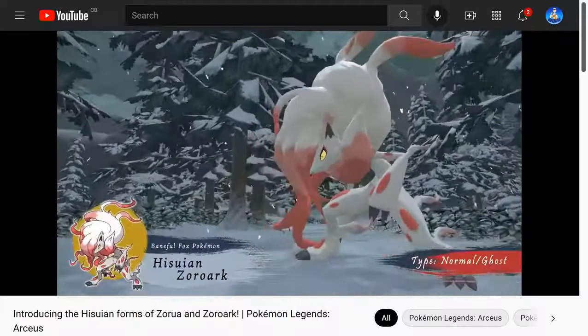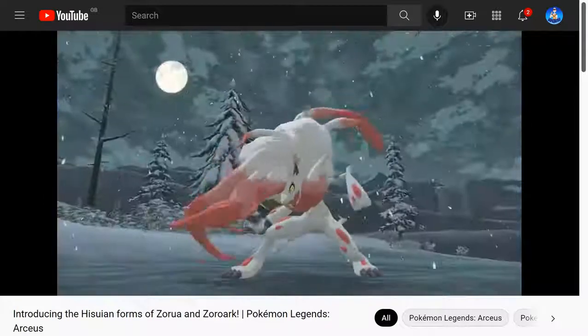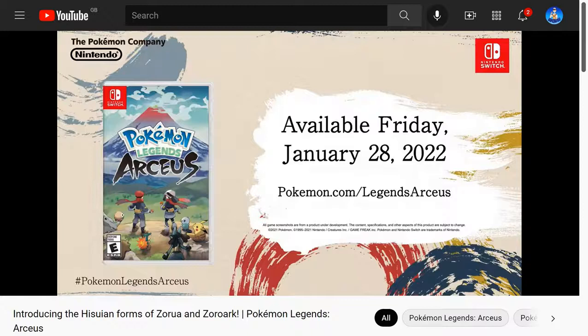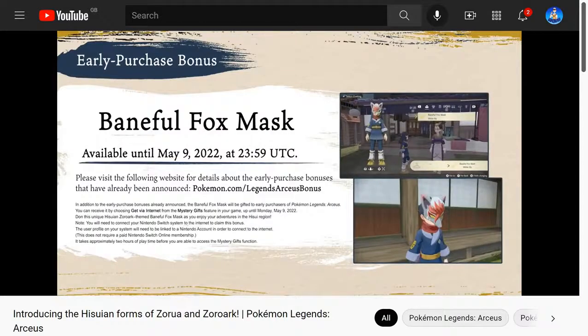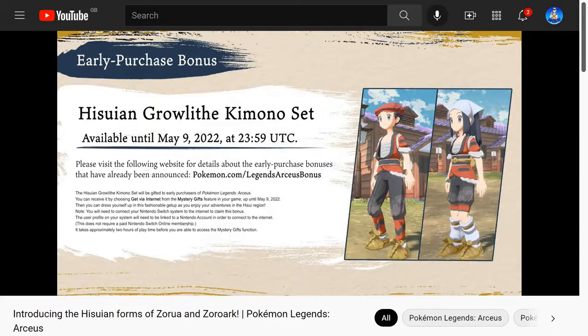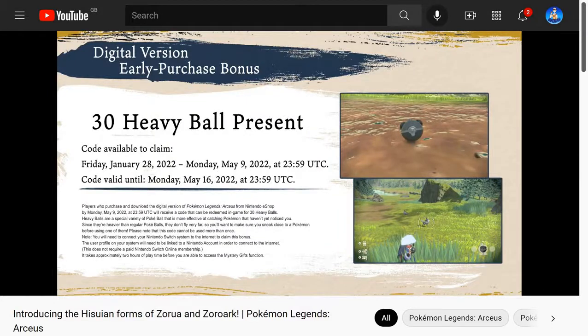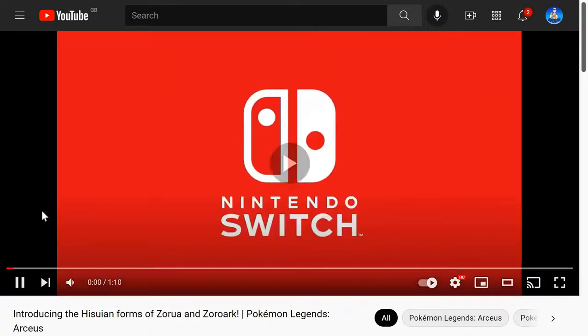Here's Zoroark — the Baneful Fox — Normal-Ghost, Hisuian Zoroark. It looks so good. Not much there, but there is a little bit of gameplay. The Baneful Fox Mask will be available as main art for 2022. Oh, so you can get like a little mask of Zorua and Zoroark — that's cool. Hisuian Grand Theft Kimono Set. 30 heavy balls. I don't know what they do, but sure. Like I said, it's only a minute long, not much to talk about here.